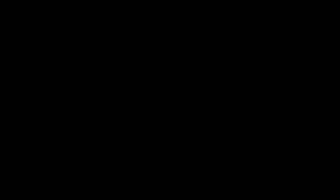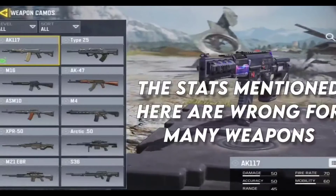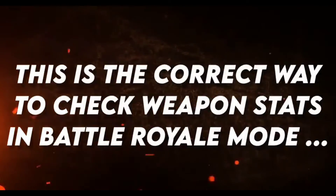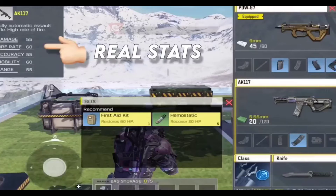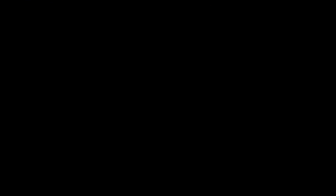Tip 9: Real weapon stats. Many players don't know the correct way to check weapon stats for Battle Royale, because the stats shown in the main menu are often wrong. The correct way is to open your bag in-game, click on the weapon you want, and there you go — the real stats. Let's compare AK-11 stats: the menu shows one thing, but the in-bag stats are the correct ones.